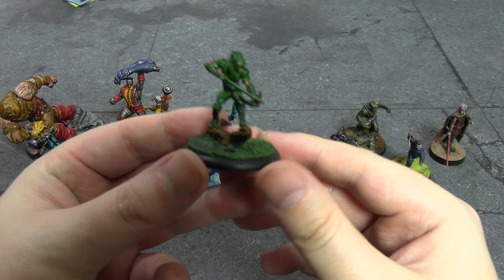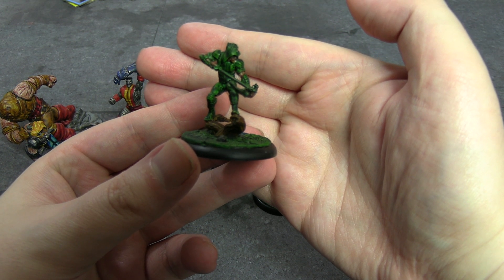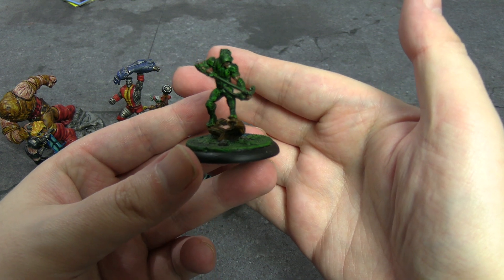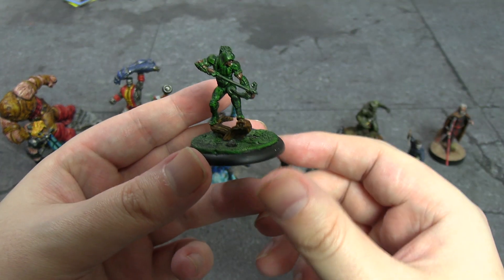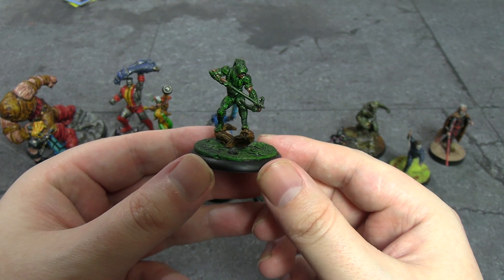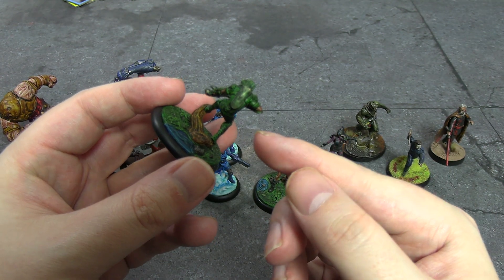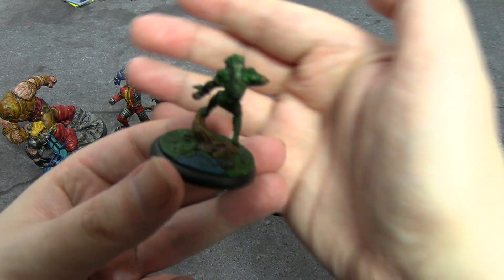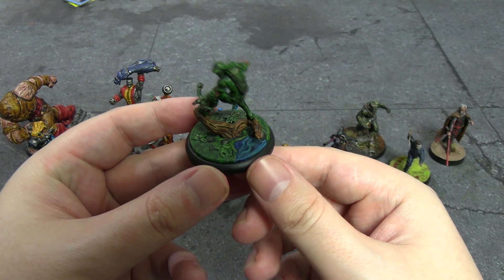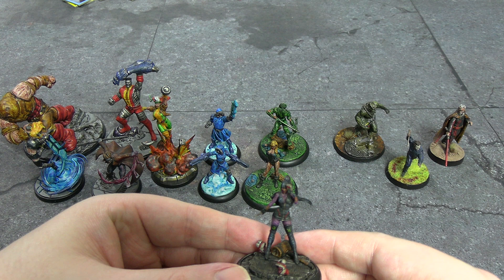I used the same colors for Green Arrow Rebirth — I'm looking forward to using him on the table. The only difference is Warp Lightning also had dry brushing of Nurgling Green over the top, which works really well as a highlight. He's mostly green so that's basically it. The silver parts — the arrow, bow, and quiver — are Lead Belcher Silver, then Biel-Tan Green wash over the top to tint them slightly green, as if reflecting the armor. The base is exactly the same as Black Canary's.